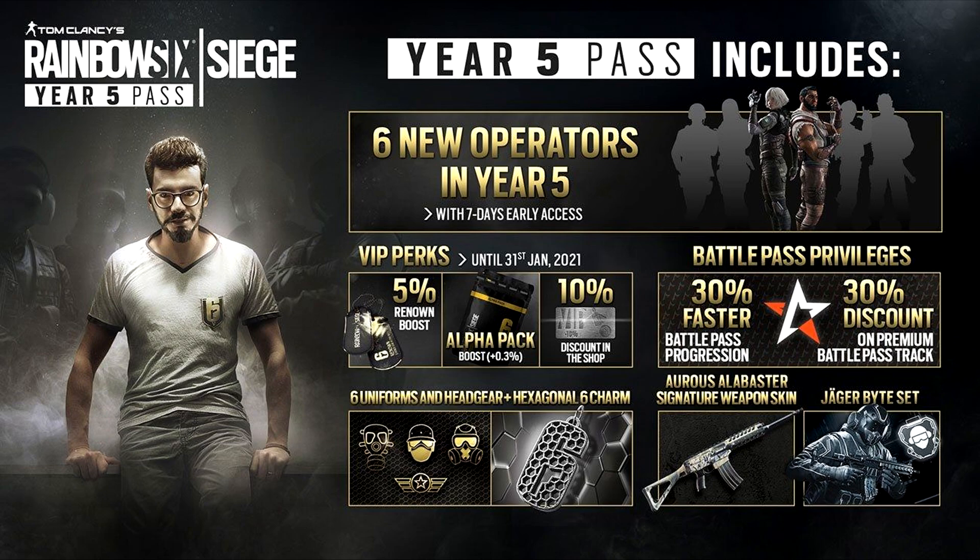You will also receive six uniforms and headgears and this awesome looking hexagonal six charm — not as good in my opinion as the lava six, which was absolutely amazing, the best one so far I think. You will receive the signature weapon skin, and if you want a closer look at that I do have it in a video linked in the description with all of the seasonal weapon skins coming in the first season. And also this Jaeger bite set which looks absolutely awesome, really cool looking.